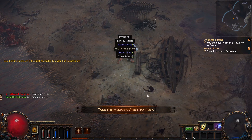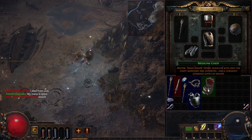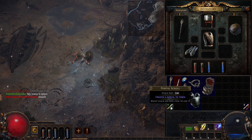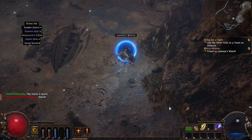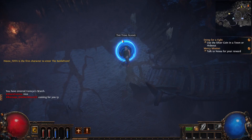He does give you your first portal scroll in the game. Open your inventory and it's this blue item right here. We're going to use this to go back to town — Lioneye's Watch. There is a little bit of a long loading time here; the servers probably just started up for the new season.